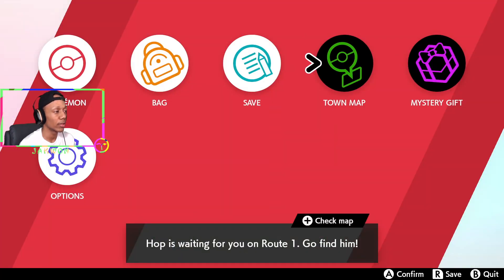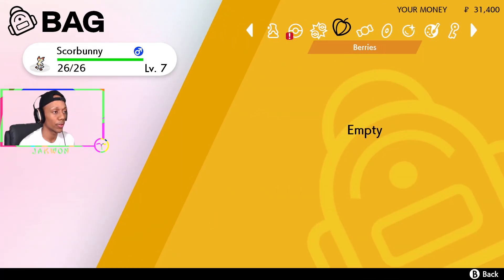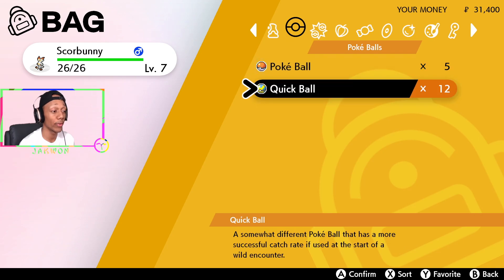Let's go check the bag and see if I actually have those Poké Balls. There's the notification — I have the 12 Quick Poké Balls confirmed in my bag.